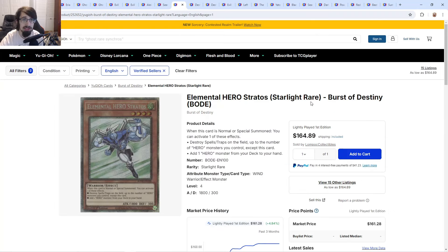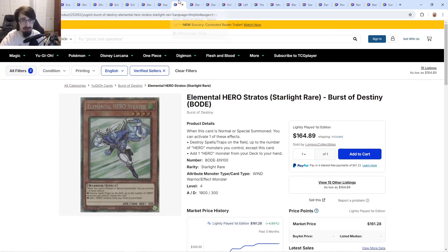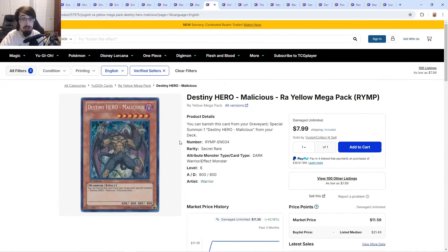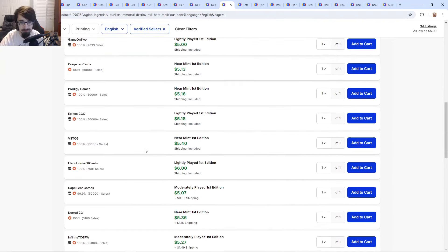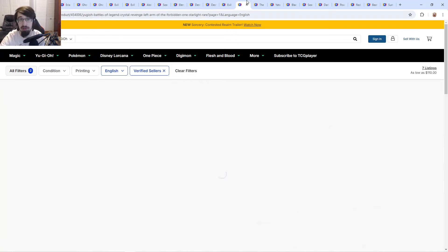For HERO cards: Stratos is around $168 and they love reprinting starlights that have ultis as QCs. DPE is another starlight they could reprint unfortunately. Malicious I think would actually be great — it's so iconic and it'd be awesome to have a set that gives everybody different rarities of Malicious to run, currently at $12. Bane could also be here at $6 since it's iconic and its original print was $100-$120. Dust of Gold and Shadow Mist could also appear.